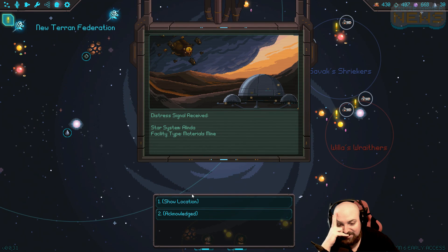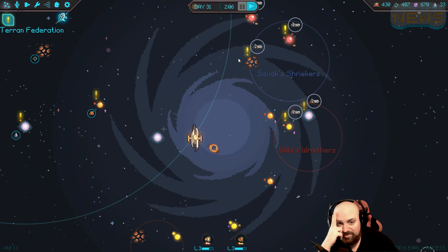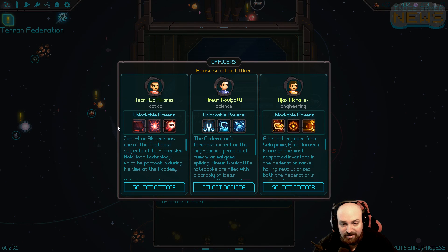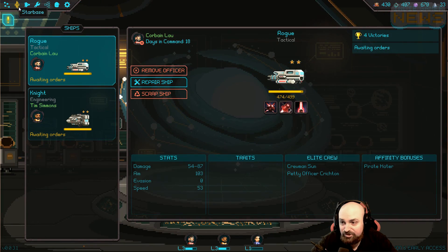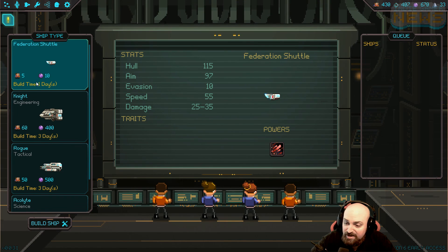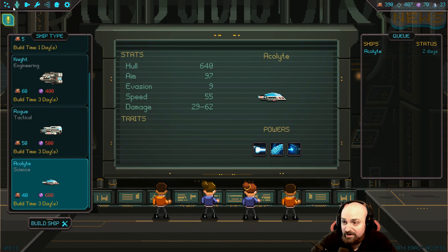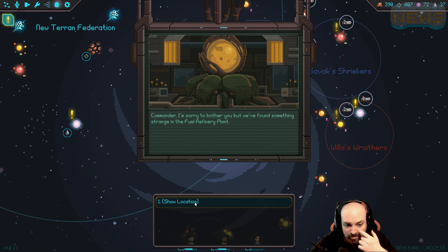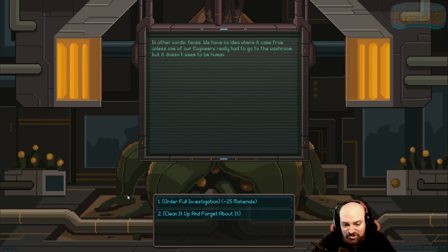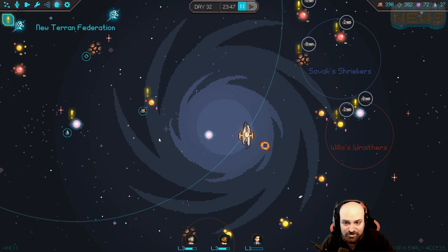I'll just let this time pass. Distress signal received - oh god, they're coming in. I gotta start taking those things out soon, but I want a full fleet to do it. We've got an officer to promote! Now I have an officer, so I should get a science vessel - he can do healing and stuff. Let's go to starbase, ship construction, and make a science vessel. Build ship, build. Feels good! Commander, we found something strange in the fuel refinery plant - some sort of excrement. Order a full investigation. We'll send the stool sample to the lab.